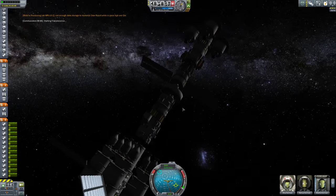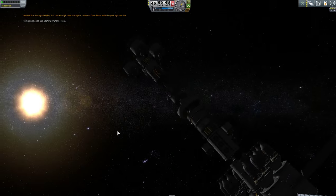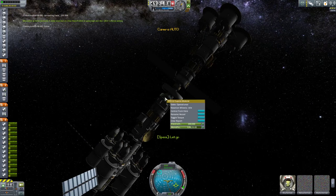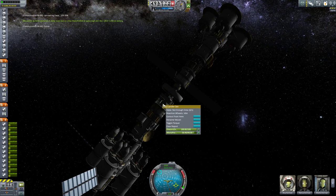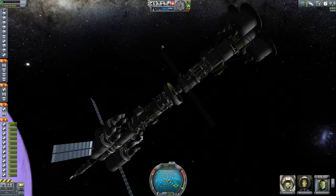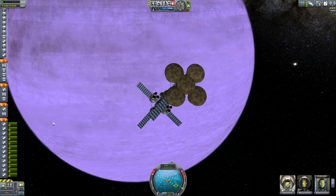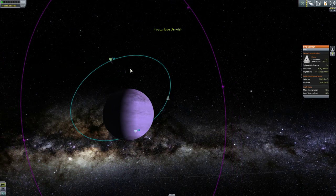Necklace was a little further down I believe, somewhere around here. We should have some stored data around here somewhere. The important thing is that we have science and we're actually passing up above the top of Eve - that is how fast we are going, still 3,000 meters per second. So our first maneuver is definitely going to be just a slight prograde hop to put us above the atmosphere.